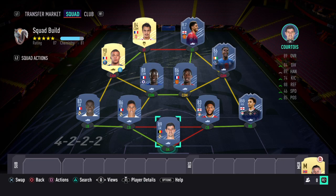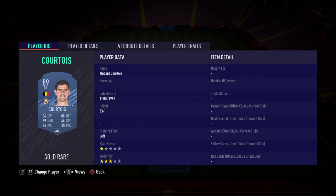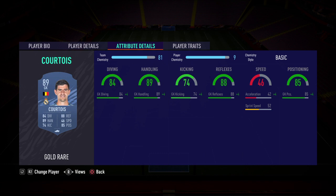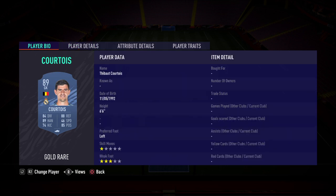You need to be in the 4-3-2-1 formation folks, still a meta formation even now. In goal I've gone with the gold rare Courtois. As I've mentioned before, all the goalkeepers are pretty much the same this year, but this one is particularly good with him being tall at six foot six — solid goalkeeper. He's coming in at around 30k.